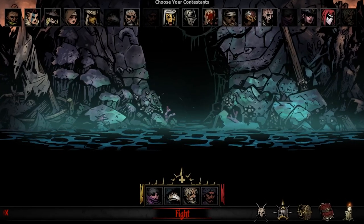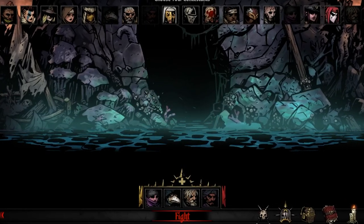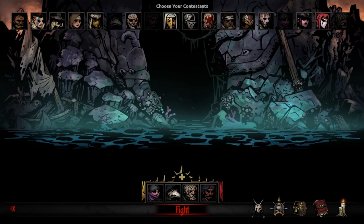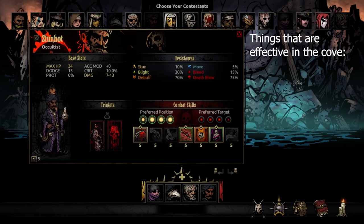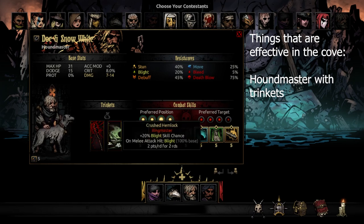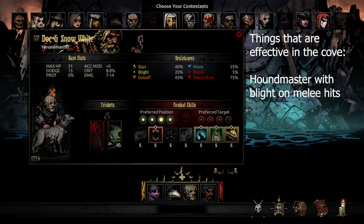Good morning everyone. Today we are going to be venturing into the Cove with this new team that I've built, which should be pretty effective in the Cove. We've got a Houndmaster - doesn't do very well against the bleed-resistant enemies there, but I do have a bleed trinket here to increase our bleed skill chance, and this new trinket that activates blight on hit, which would be pretty good against the fish folk of the Cove.